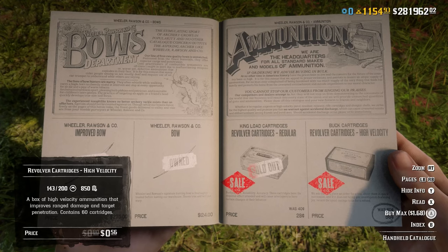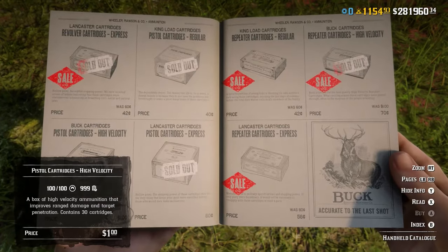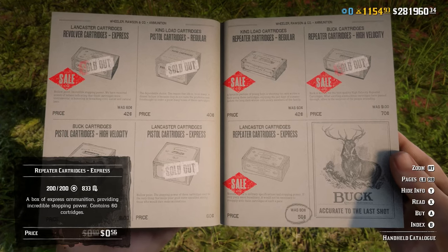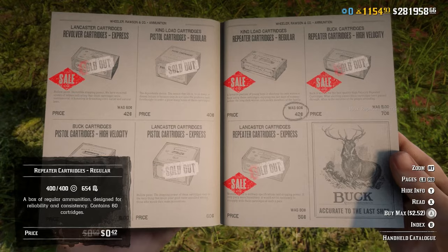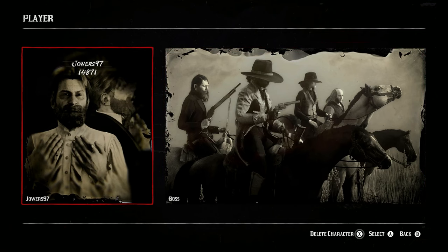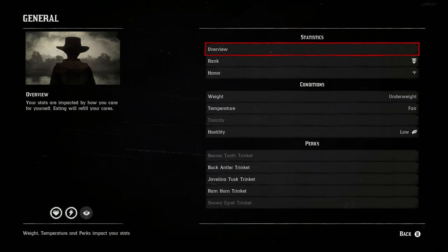Tip 10: When you're buying multiple of the same item in the catalog, hold down the purchase button. It will purchase the maximum amount available at that time. This is going to stop you from constantly spamming the purchase button. Tip 11: If you want to see your character's statistics, simply open up the player tab within the menu. This will allow you to assess whether or not there's something wrong with your character, which is impacting one of the stats.